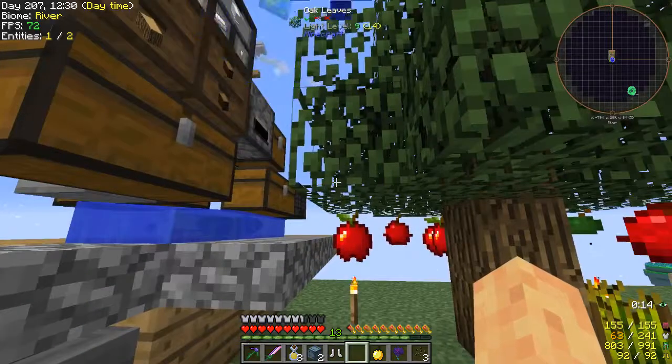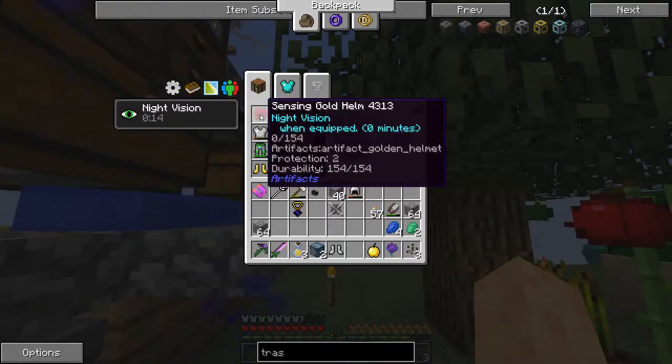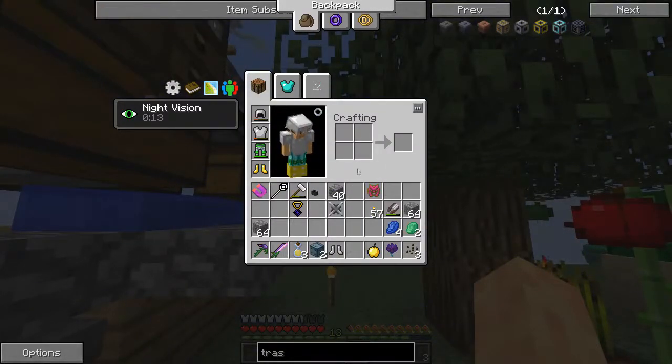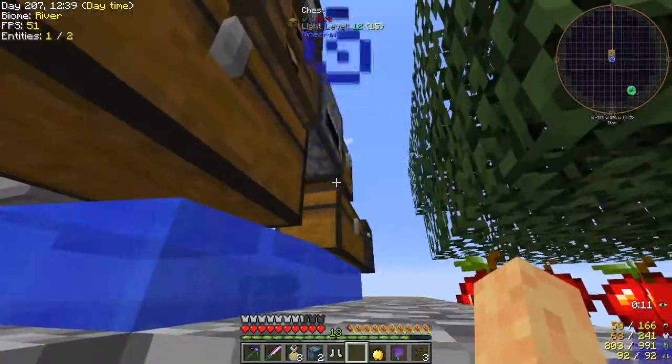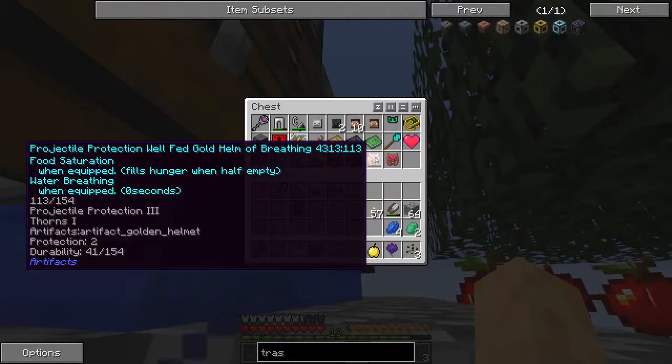I do have the iron amulet, amulet of fresh air — I lost my growth one. There's some golden armor, chance cubes, some iron boots, another jade, and a blacker lotus. Definitely take that. Sensing gold helm with night vision — cool. We'll swap that one out, except it gives us these particles.